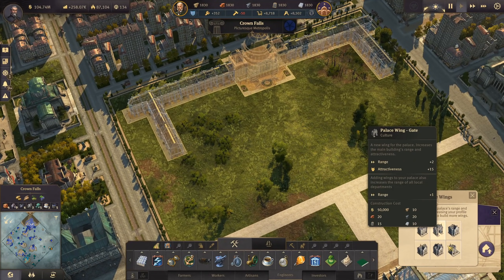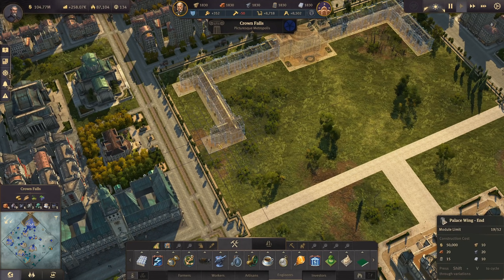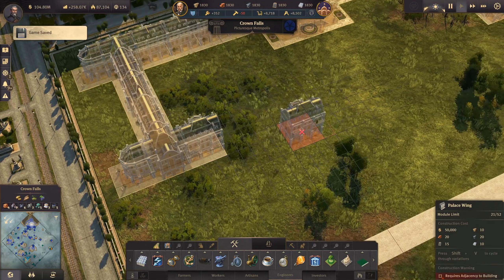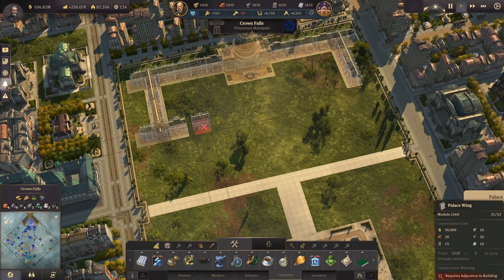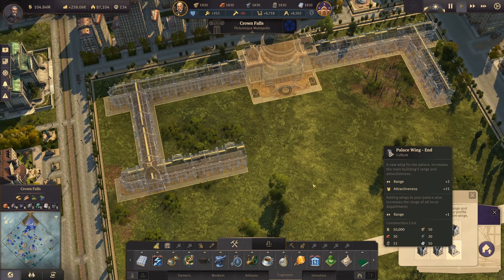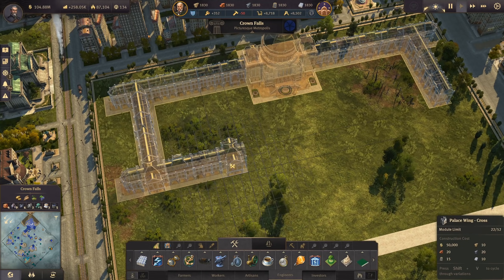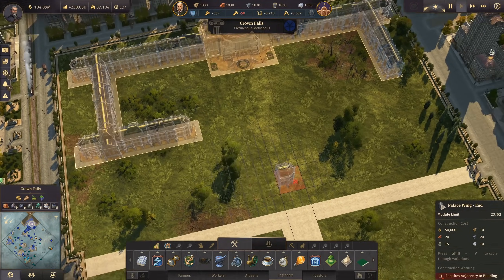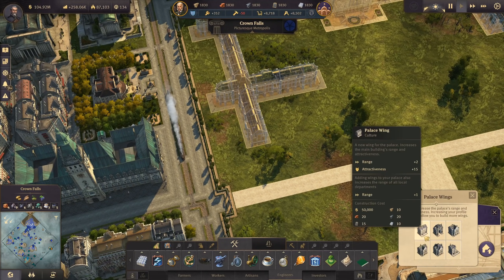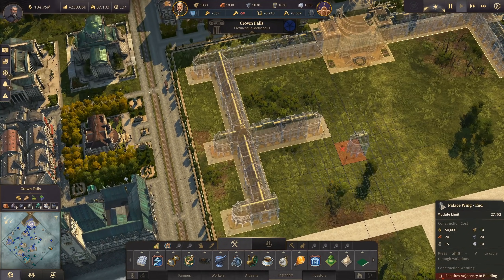Then we can go this way - we might go with a cross here. The crossing would have another palace wing, so we have three tiles on either side, and then go into the center with the wing ending there. The same thing on the other side - this makes more sense. Then we continue here two times and have a junction like that. This junction ends once again with a palace wing end.